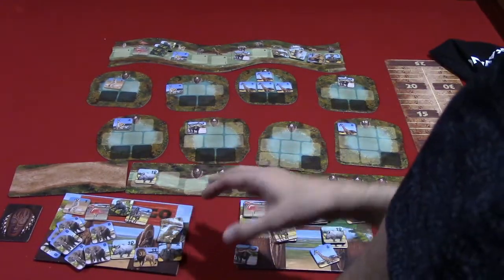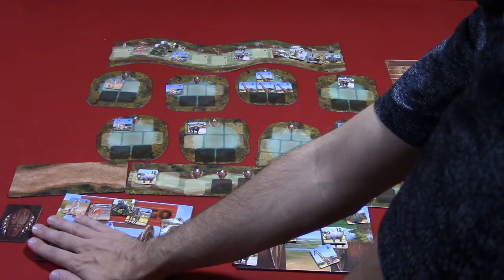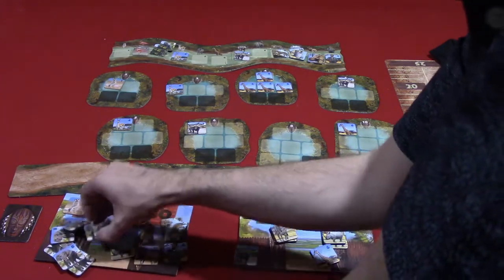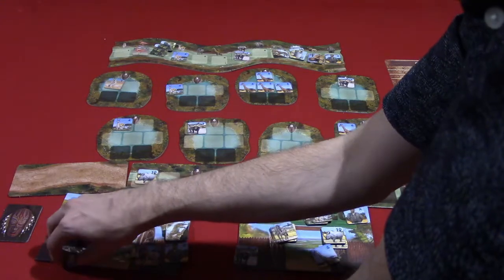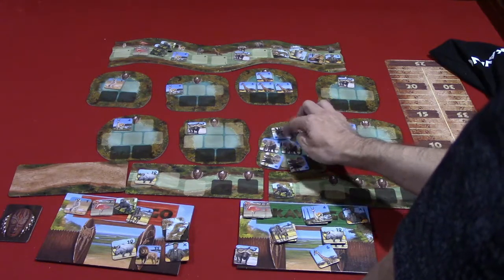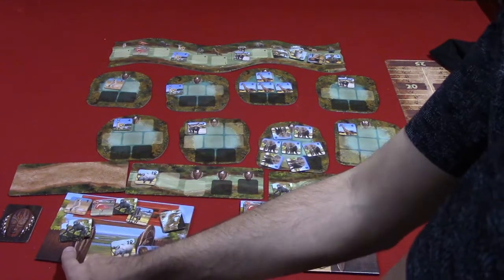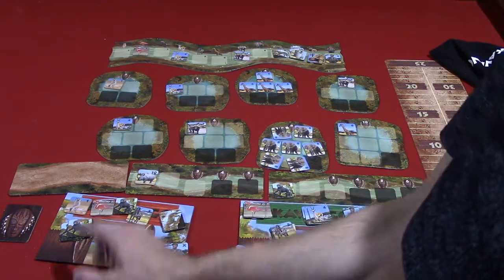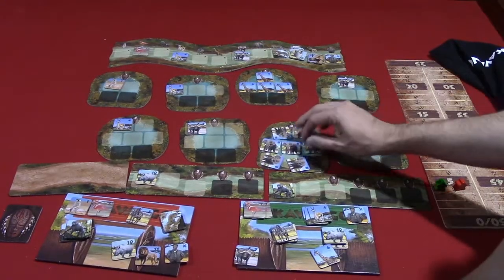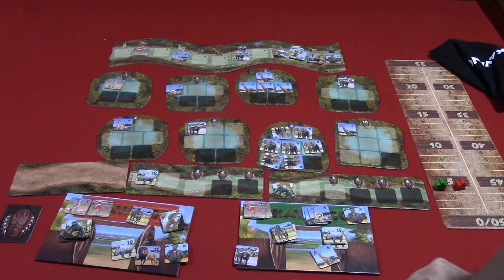Essentially, this game involves a set collection aspect but also a hand management aspect, insofar as you never want to make big plays so early that you deplete your supply of animals. If this player played out all seven of their animals in one turn and scored the eight points, they would only get back the one or two tiles they're displacing, plus maybe a few more — so they would have laid out seven tiles to maybe get only five back. Players have to make sure they have enough tiles to make future placements, because as these boards fill up and the numbers get higher, it's going to become increasingly difficult to place onto these tiles.